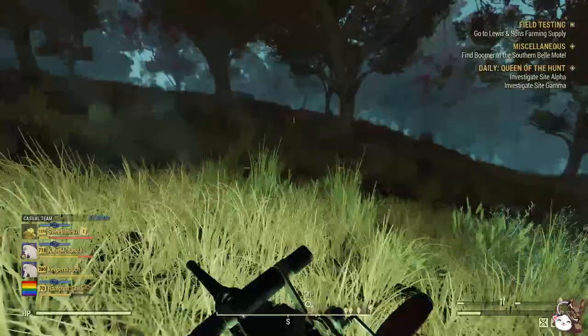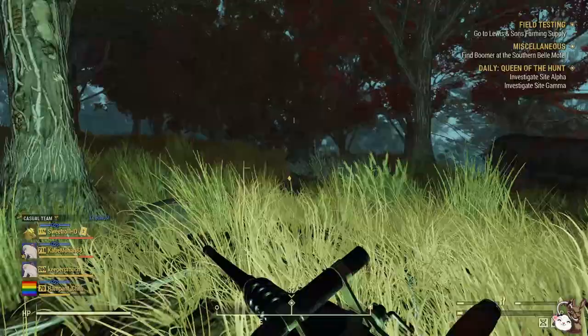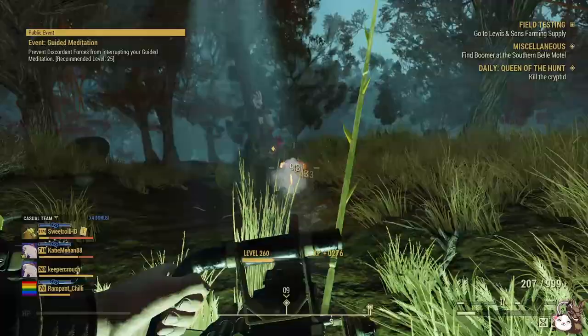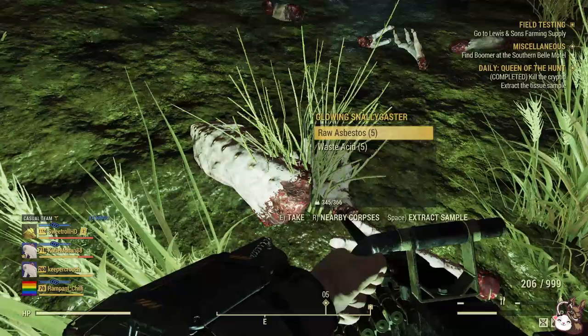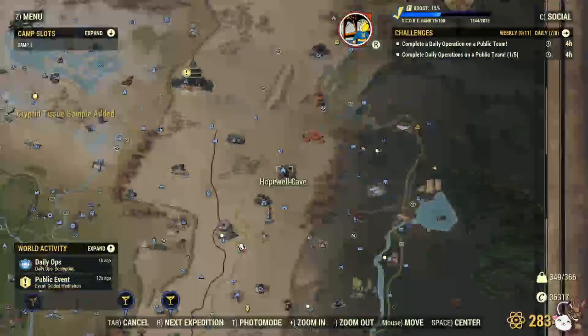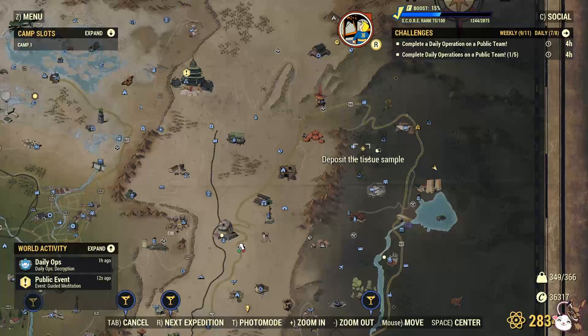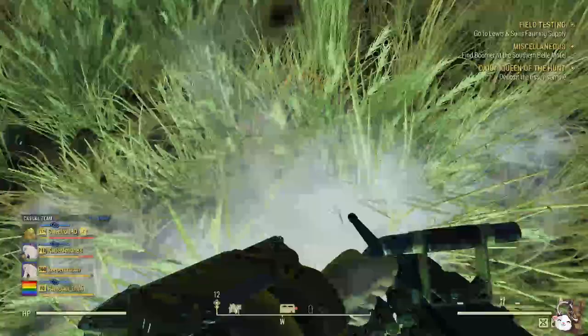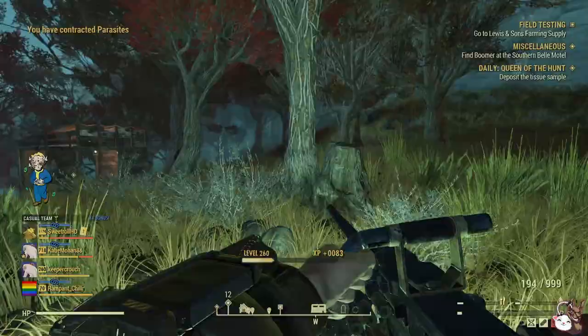Once you've done that, you will unlock Cryptid Knowledge, which gives you a 10% damage bonus to the creature you've hunted — so whether it's a Wendigo, the Grafton Monster, etc., you'll get a 10% damage bonus on it. You'll also get random aid, ammo, armor, a random one-star legendary weapon or armor, 125 caps as standard, and 10 caps for teammates if you're on a team, plus 7 Legendary Script and 900 XP — 175 XP for teammates.